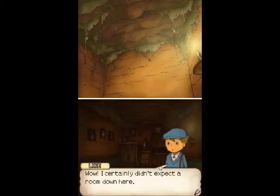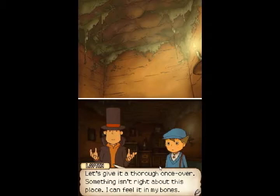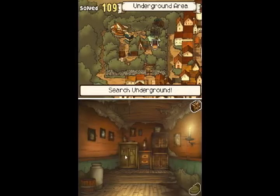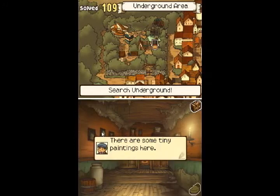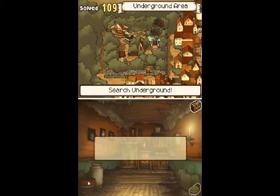Wow, I certainly didn't expect a room down here. Let's give it a thorough once over. Something isn't right about this place, I can feel it in my bones. Let's see... nope, nothing there. Empty drawers... hmm. There are some hint coins in here, I've just gotta find them. Many paintings... the last thing I wanna touch are the paintings. Oh, there's one. There's two. Ordinary tubs, milk jugs... okay.